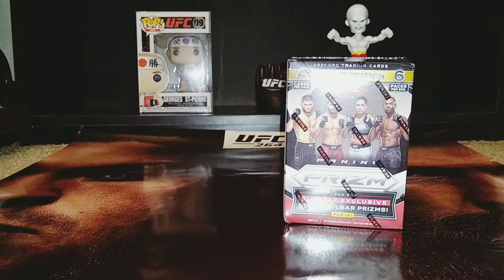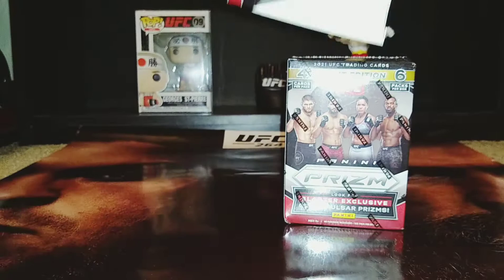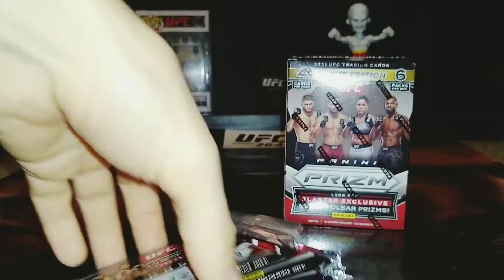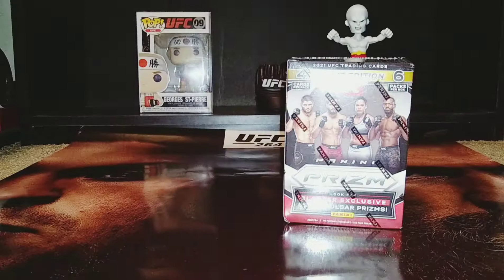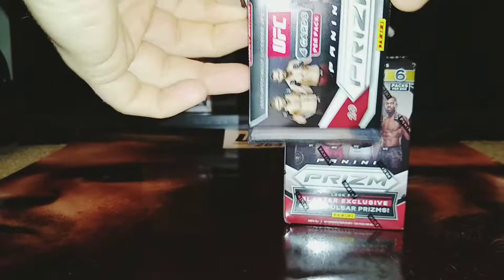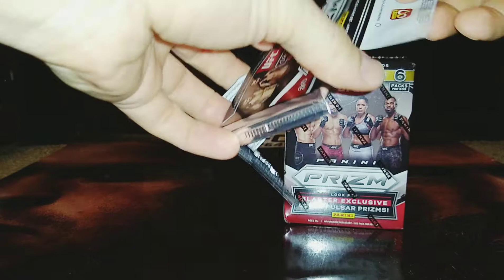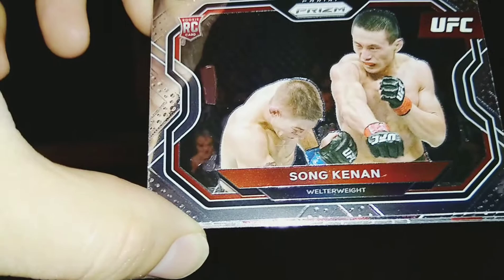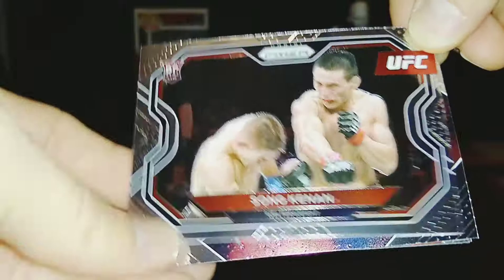Box one, here we go. Six packs, four cards each. Starting off pack number one, we have a rookie card Song Canaan — a fantastic base card. Song Canaan has nasty power in his hands, a good prospect in the welterweight division doing some good things there. That is a great base card for Song.